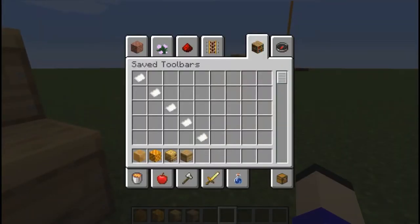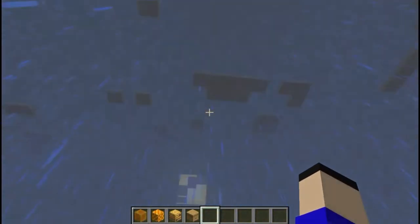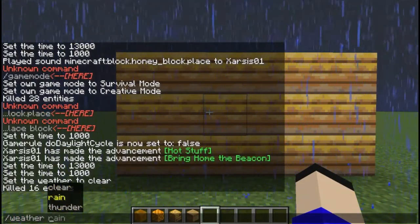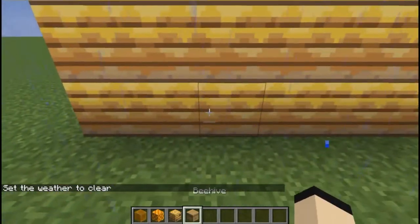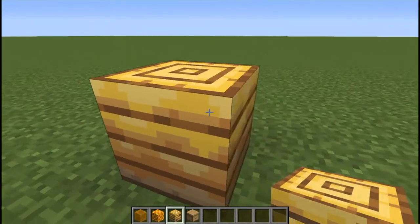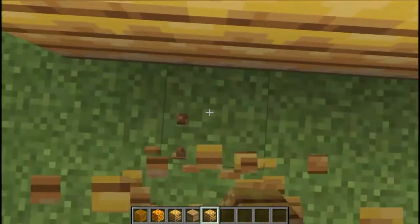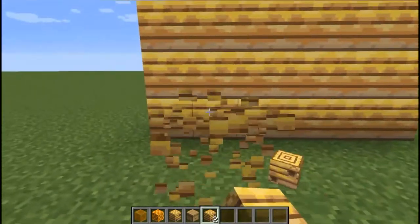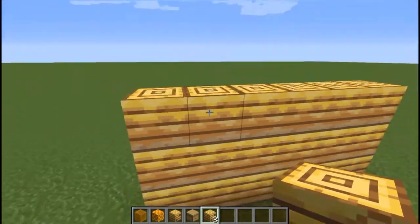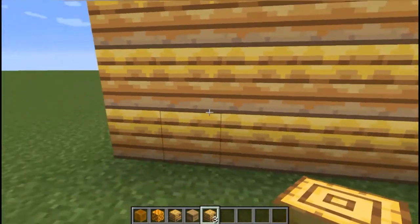Next we'll move on to this peculiar one using the bee nest. Now the bee nest is a pretty ugly block, I gotta say — it doesn't look that good. So I decided to use its less ugly sides: this side and this side, and use the back of it as a kind of wall or wallpaper. It's very pop — when you enter a room you're really going to turn around to notice it. But this is the kind of thing someone might want inside their house.